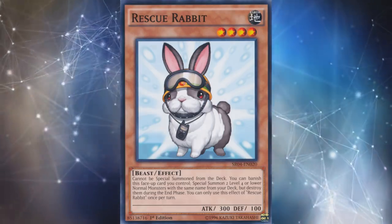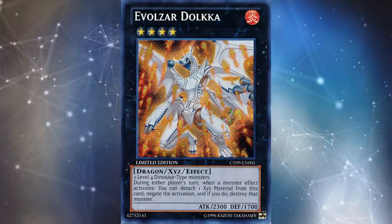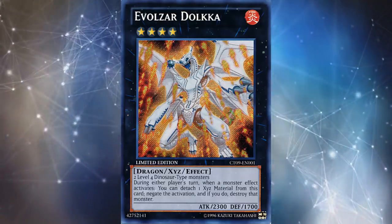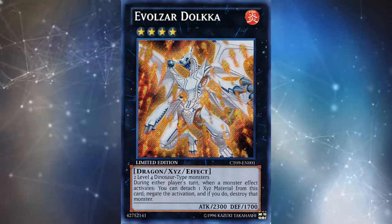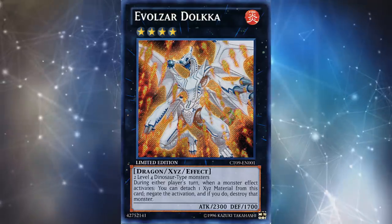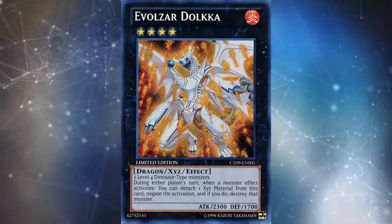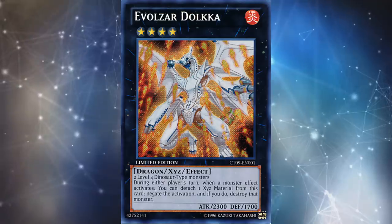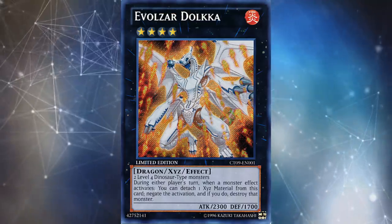On paper those are a lot more restrictions, but what made Rescue Rabbit so powerful when it came out were the Evolzar monsters — Lagia and Dolka. When you can use Rescue Rabbit to summon level four normal dinosaurs from your deck and instantly make a very powerful rank four monster, that's going to cause a lot of ruckus against the metagame. Dino Rabbit was one of the top decks for over a year. Even after Rescue Rabbit and Tour Guide were both semi-limited, the deck was still very popular — an anti-meta, meta strategy we don't really see a lot of in competitive Yu-Gi-Oh!